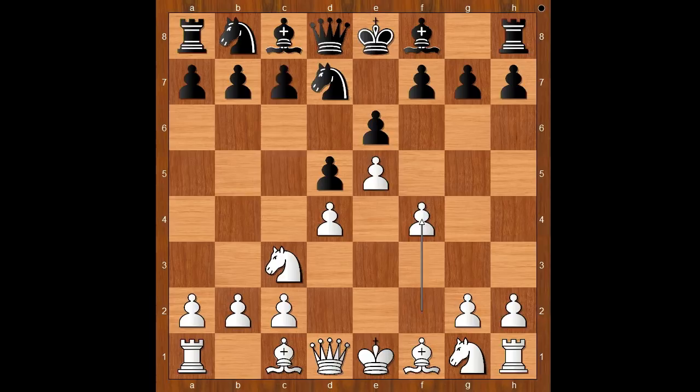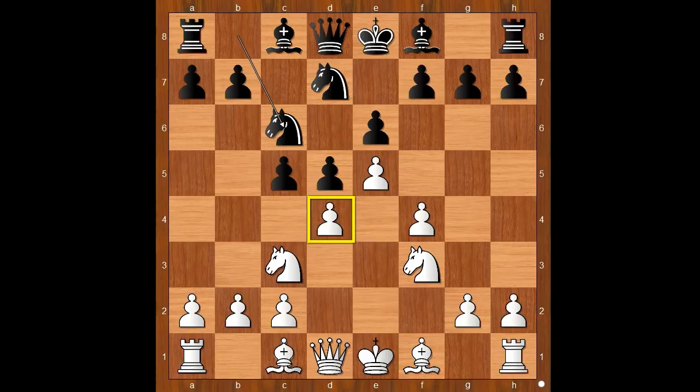Knight from f to d7, f4 attacking the white center, knight to f3, knight to c6 — more pressure on the pawn on d4. Bishop to e3, all the standard moves.